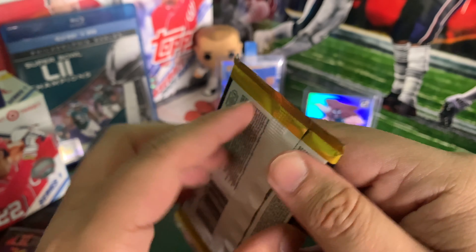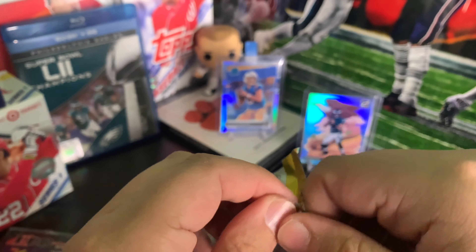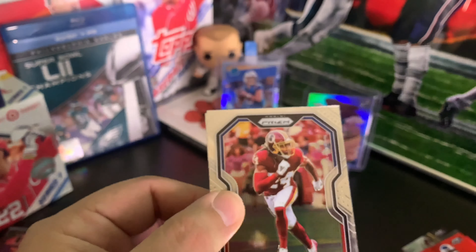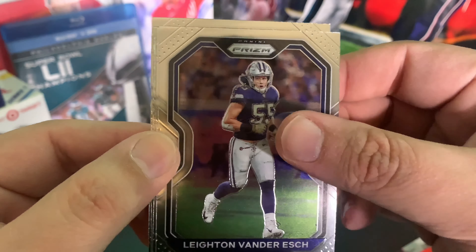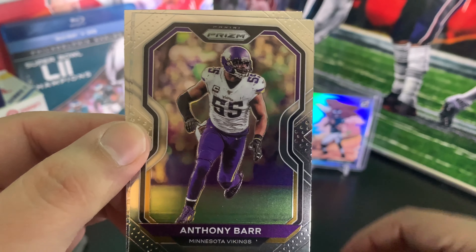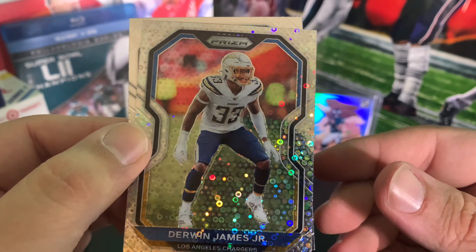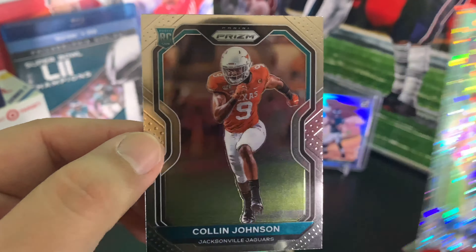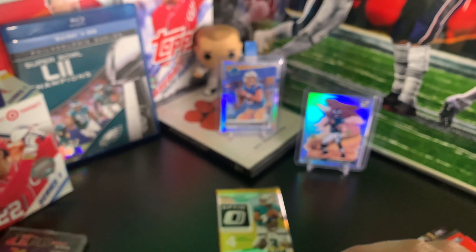Panini Prism — this is No Huddle. We're getting down to the more expensive packs, basically the reason you buy the box. Josh Norman sets it off, Leighton Van Der Esch, Anthony Barr, and we have a No Huddle of Derwin James Jr. All right, we got a rookie — Colin Johnson — he's going to be our rookie in that pack. Nothing too spectacular again. We're not going to lose hope.